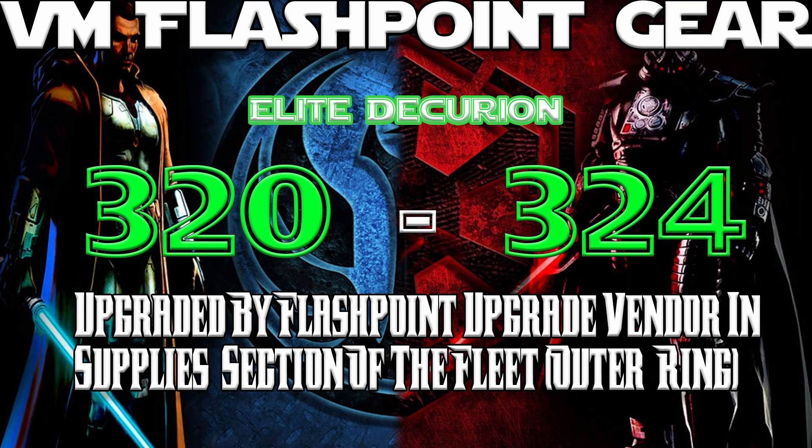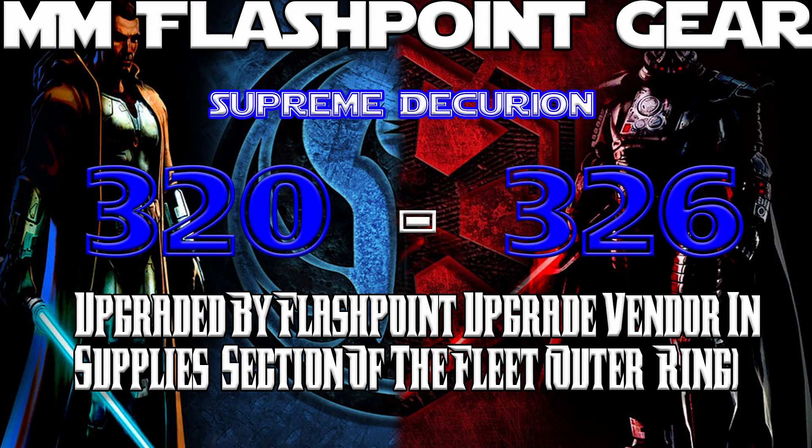Next up, we have flashpoint gear. This gear is of green or blue rarity. Gear that drops from each boss in veteran mode flashpoints will be green, bear the name Elite Decurion, and will be a gear score 320. You can trade those pieces in along with some other materials that also drop in flashpoints and upgrade them all the way to 324, still green quality. Gear that drops from each boss in master mode flashpoints is 320 gear score, but with a blue rarity, and can be upgraded to gear score of 326 with the very cool name Supreme Decurion. This is the top of the line gear for people who run flashpoints as the main way they play the game, and it's actually on par with the best gear available to those who do veteran mode operations. Having a full set of augmented Supreme Decurion gear at item level 326 will make you quite formidable.